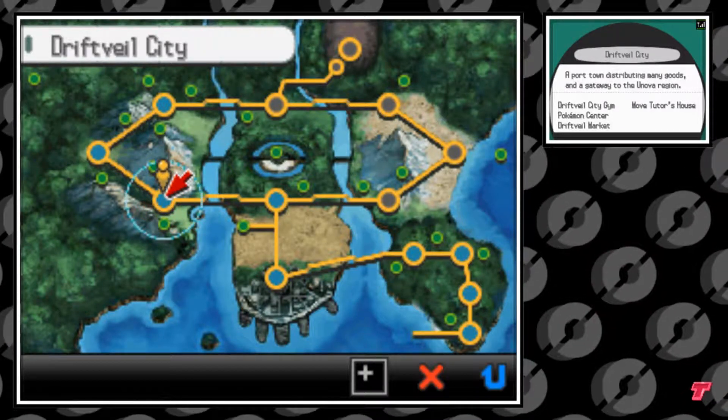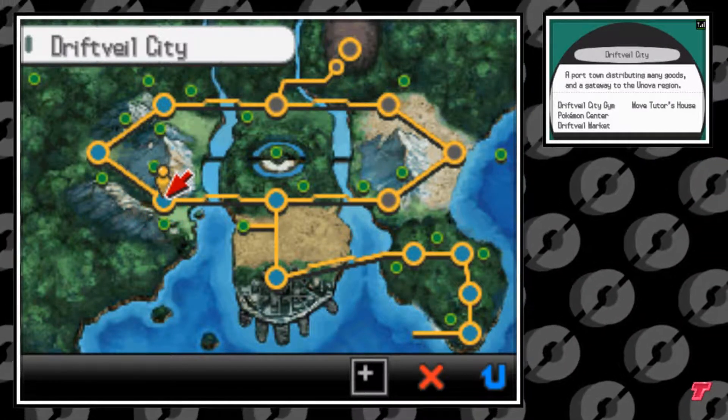Hello everybody, it's the Technotrainer here. Today I want to show you how to get TM 84 Poison Jab in Pokemon Black and White.